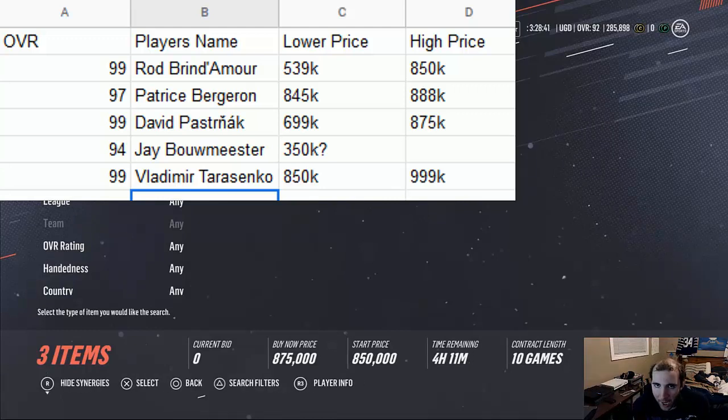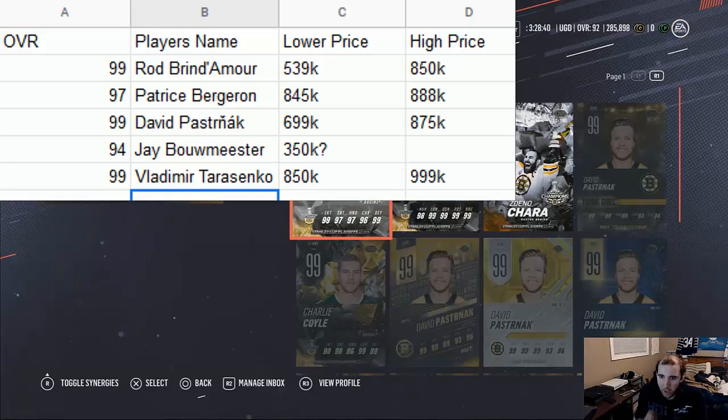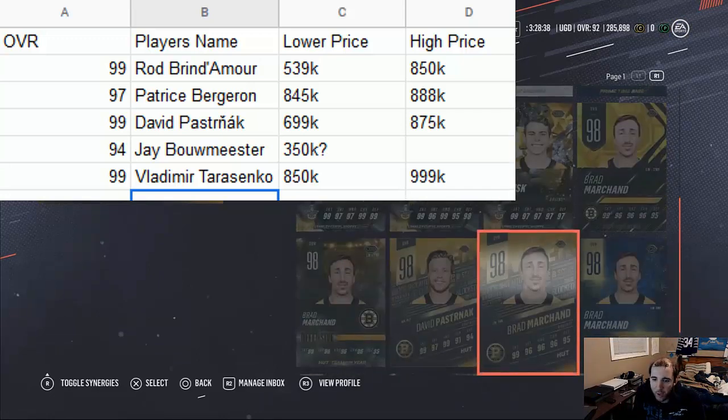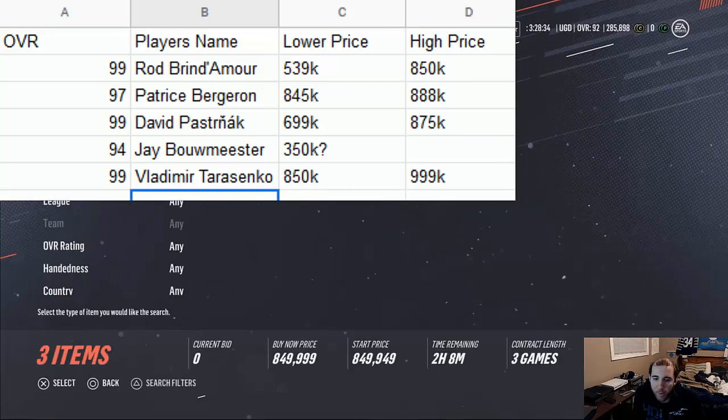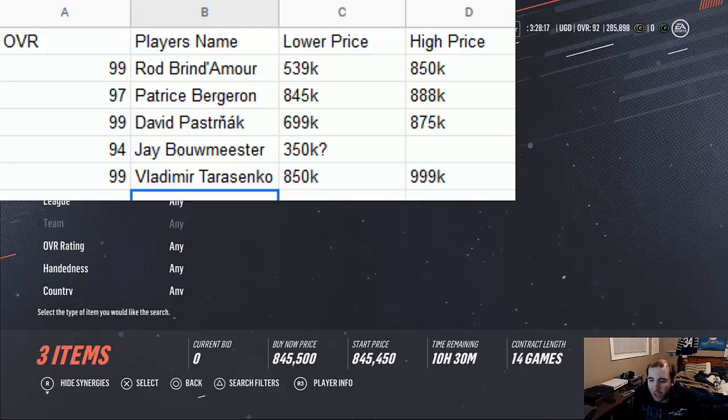I think Bergeron — I have a couple of Bergerons up there. There are three Bergerons listed. The highest price one is 880k and the lowest one is right here. Pretty much everything is sitting and selling. Anything lower than, say, 700k I would scoop up and then resell in this price range.